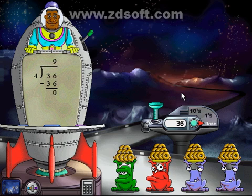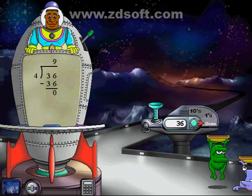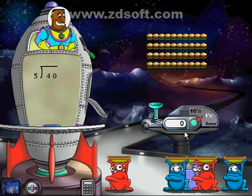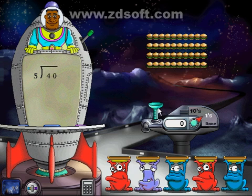Each Havartian gets nine goodies, and there's nothing left over. You've really got a knack for mathematical thinking. I've got 40 items. Use the distributor to share them.